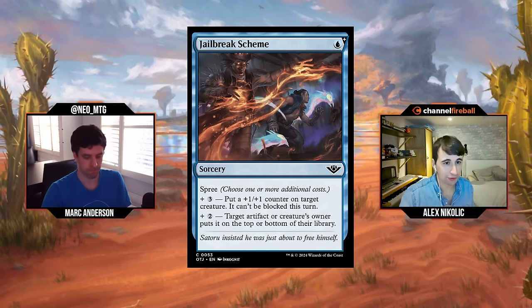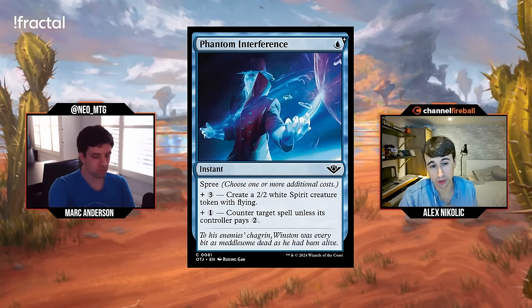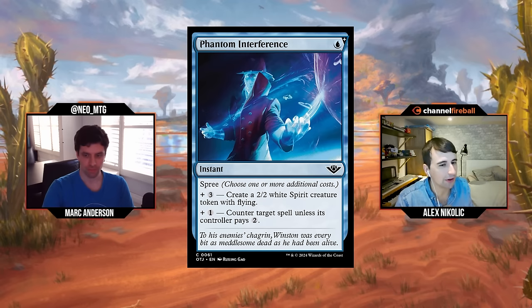I love this next card — Phantom Interference: single blue mana for an instant, another spree card. Plus three mana: create a 2/2 white Spirit creature token with flying. Plus one mana: counter target spell unless its controller pays two. So we've got two mana for a Quench / Reasonable Doubt kind of card, and four mana total to make a flying Spirit. You're happy if you cast this on two to counter their two-drop, or on five to counter their thing and get a Spirit. In the late game you just make a 2/2 and the inefficiency of being four mana doesn't hurt. This card's really good — I'd give it a B.